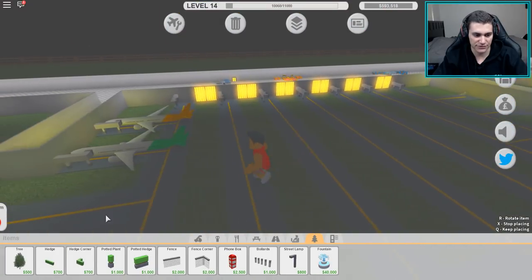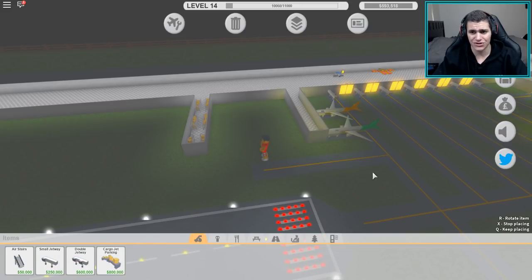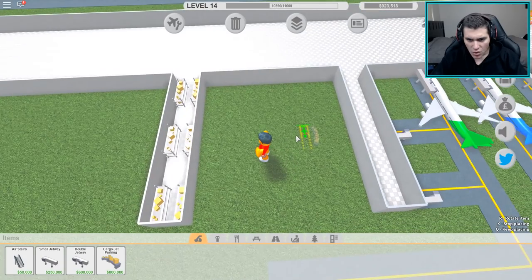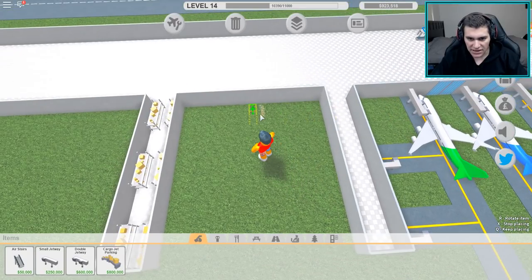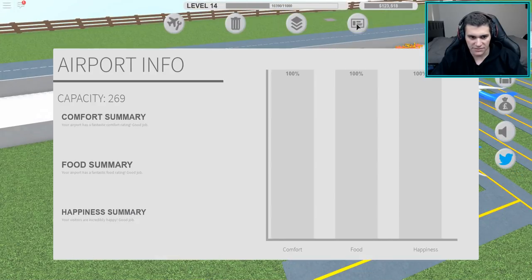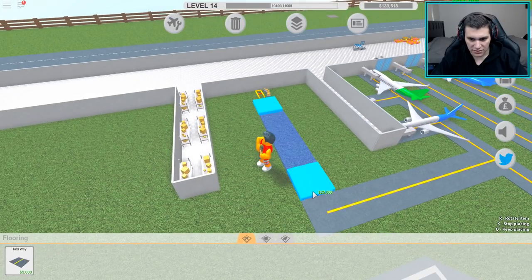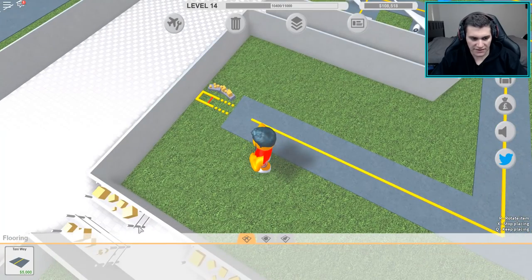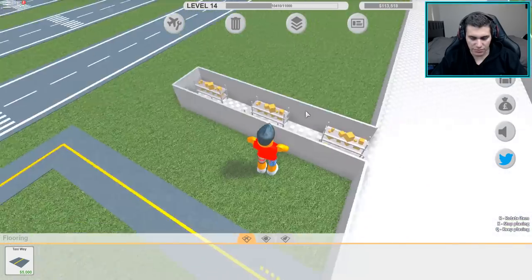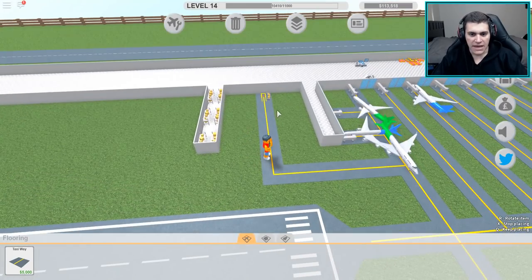We got 600k right now, we need 800k, so another 200k more - it's go time! We already got this cargo jet thingamajig placed right there. Get some of these guys going - wait, is that really all we need? The cargo shelves work right there, so we'll make this whole area cargo. I don't know how big the Beluga plane is gonna be, I guess we'll just wait for one to land.